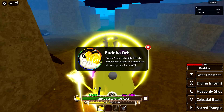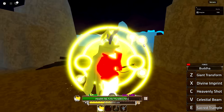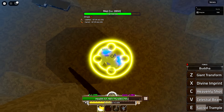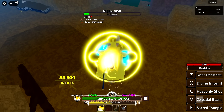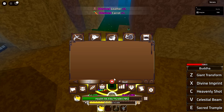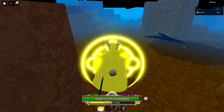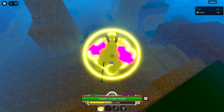We have a Buddha Orb — a special ability lasting 30 seconds that reduces all damage by a factor of five. I'm trying to figure out what triggers it. It seems like the M1s are giving it to me. When active, I basically take no damage. There is damage reduction, it's just not always active. I'm also using an accessory that gives me an extra 40%, so I just take no damage — that's interesting.